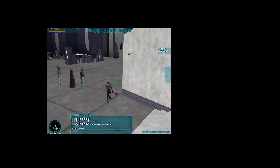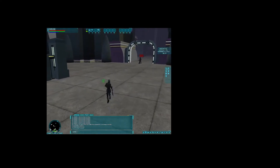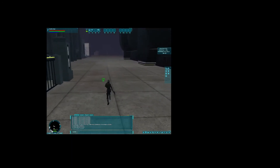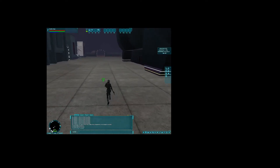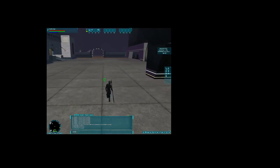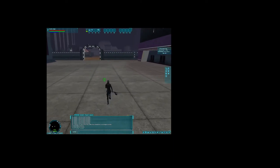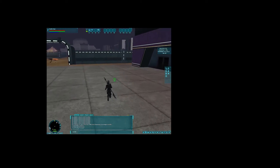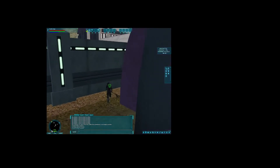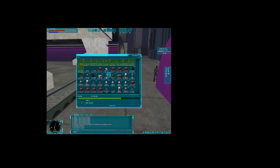Still getting reasonably decent FPS. My bandwidth is going up a little bit, still 30 FPS. The draw distance I don't think is as high — maybe that's got something to do with why the faces are showing up or not. One thing about Crossover: hitting Numlock for auto-run does not work — it probably just needs to be remapped — but in Parallels it does work.